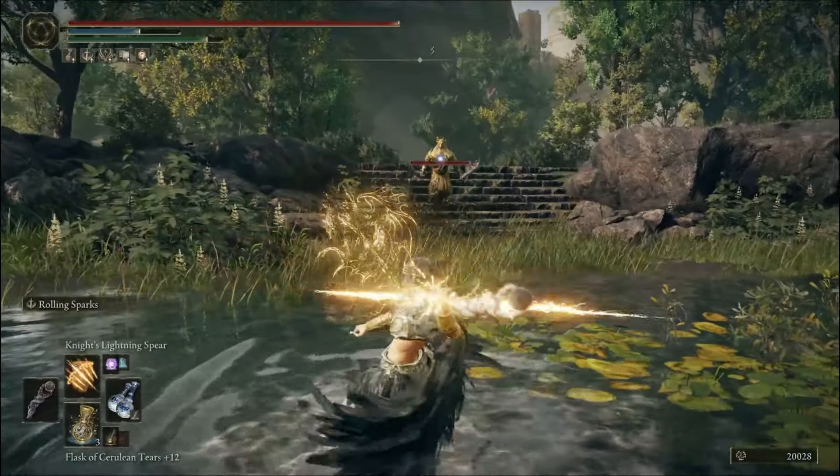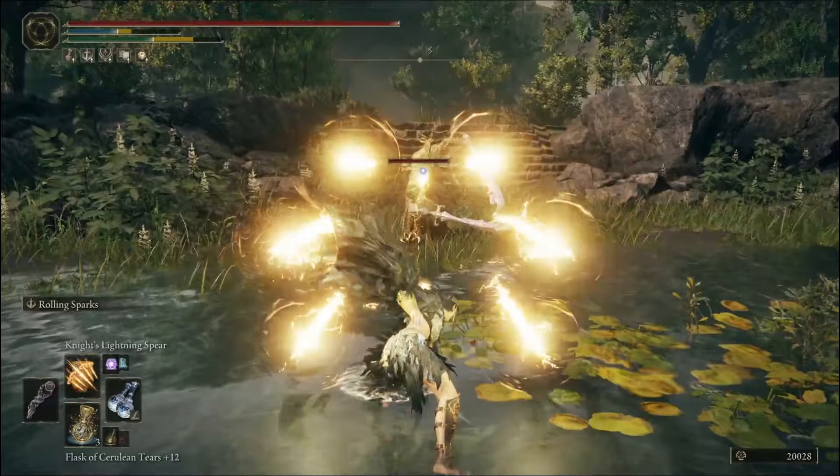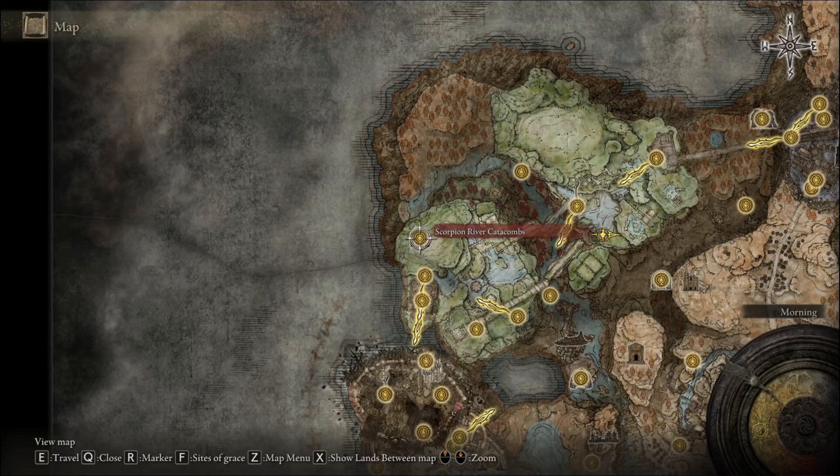The Knight's Lightning Spear summons a bolt of lightning in your hand with more bolts summoned on each side. To get this, you'll need to go to the Scorpion River Catacombs.